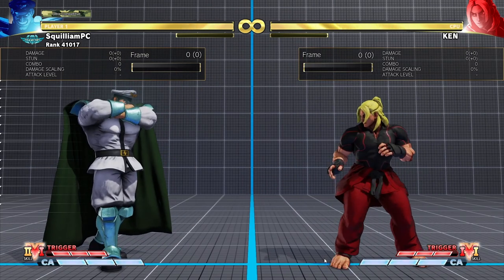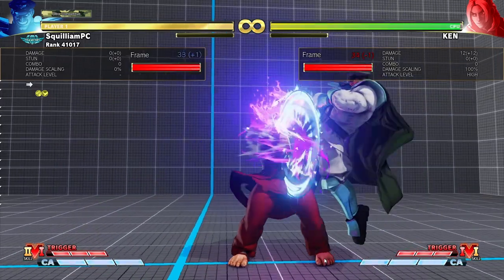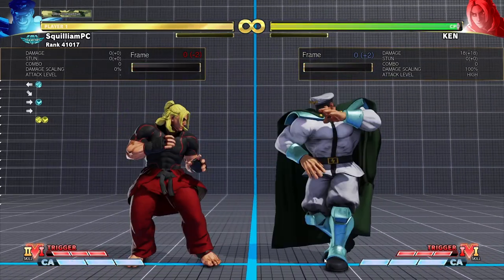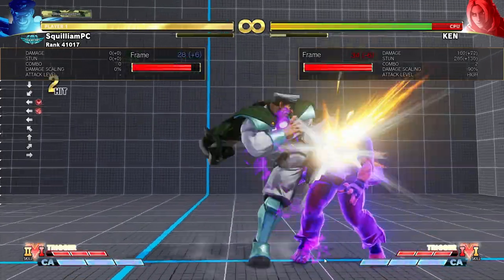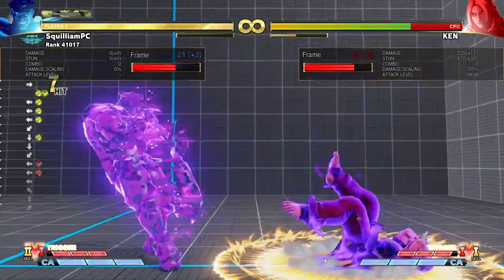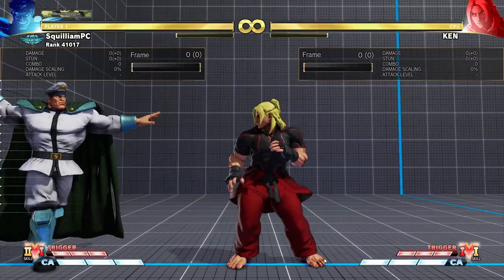On block, it's plus one, allowing for a frame trap into stand light kick cancelled into Light Psycho Blast. The best times to use it tend to be on your opponent's wake-up, or to get out of the corner.